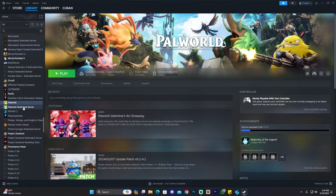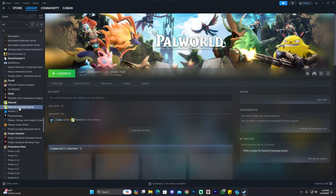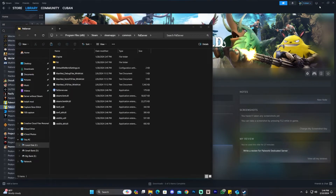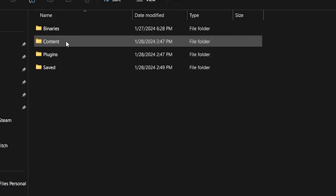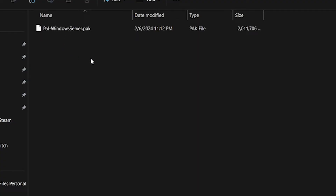First, let's suppose that you're hosting a Palworld dedicated server using the Steam tool. If you want to mod this server, you will have to right-click on it in the Steam interface, click on Manage, click Browse Local Files, and that is going to open this folder. In this folder you want to head over to the PAL folder, click on Content, click on Packs, and in here you're going to add all of your mod packs.